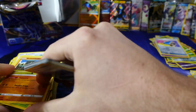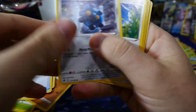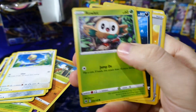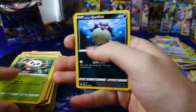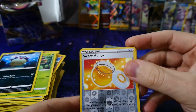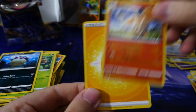One two three to the front. We lost a Qwilfish — you can stay down there. We've got the Hisuian Qwilfish anyway to replace him, it's all good guys. Sweet Honey reverse holo and a regular Rapidash.